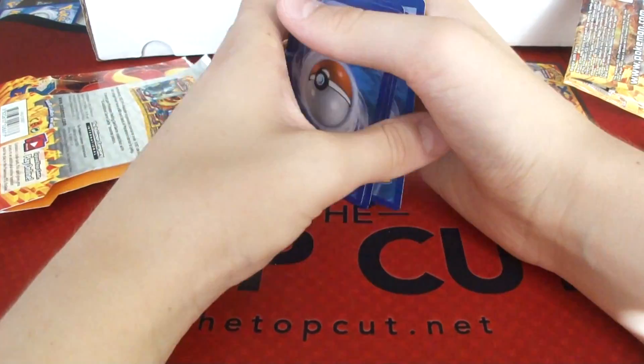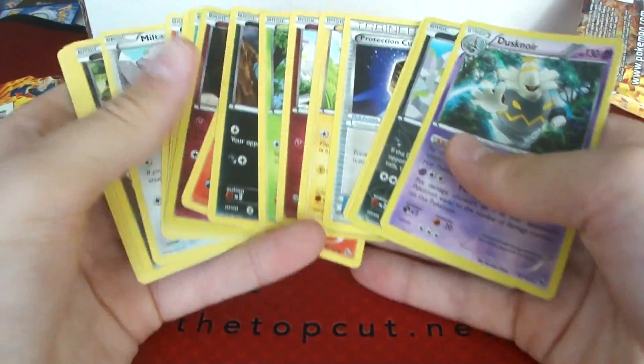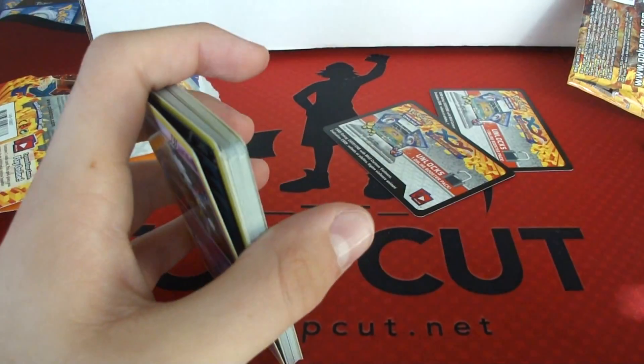Well, we got two Holos. That's pretty nice, but lacking the X's. So yeah, we got some trainers and stuff. And the codes. All right, guys. Thanks for watching. See you guys next time.